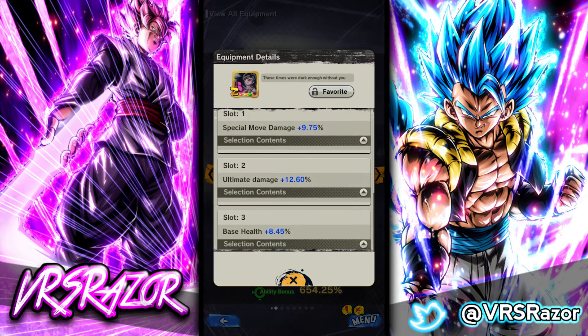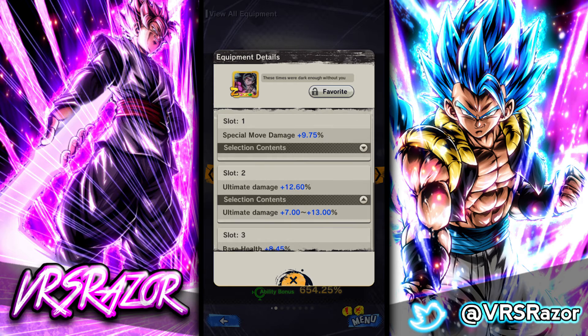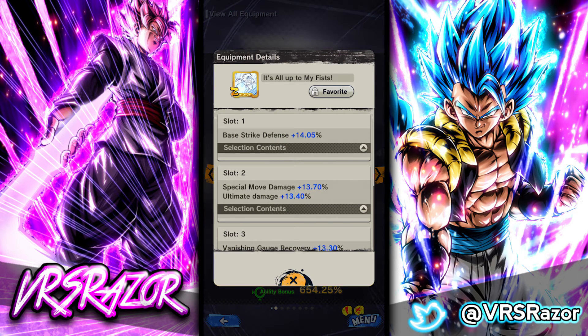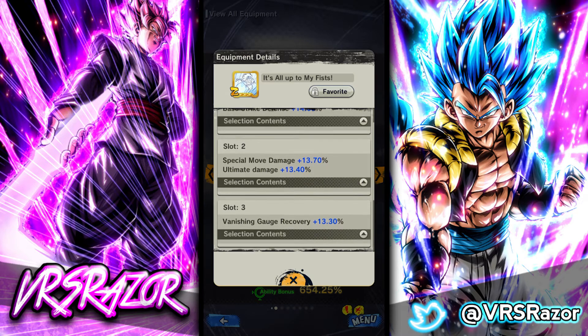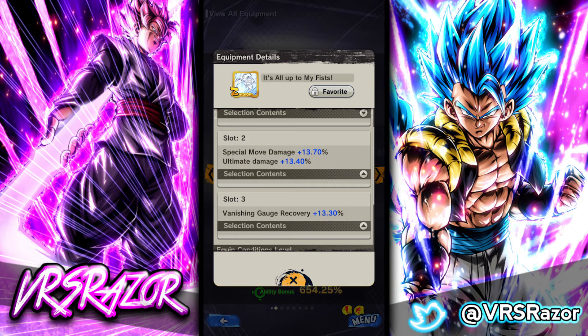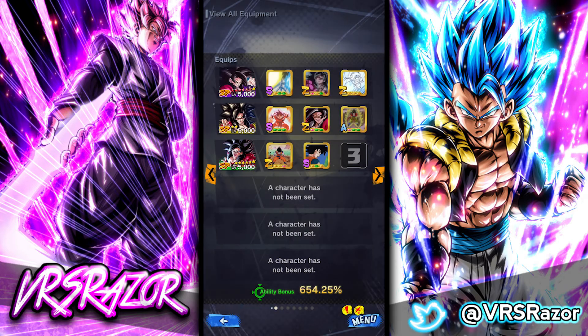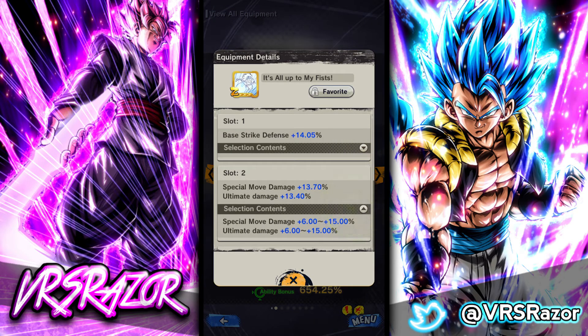The second equipment is from the last season of PvP. It does Special Move Damage up to 10%, Ultimate Damage up to 13%, and Base Health up to 10%. So with these two at max slots, you're up to 25% Special Move Damage. The final equipment, 'It's All Up to My Fists,' is from an exchange shop for equipment medals — it's for Gokus. It does Strike Defense, Special Move Damage and Ultimate Damage up to 15%, and Vanish Gauge Recovery. With a perfect slot for Special Move Damage on this, you're rocking 40% Special Move Damage total, really nuking your opponents as you lock them in.